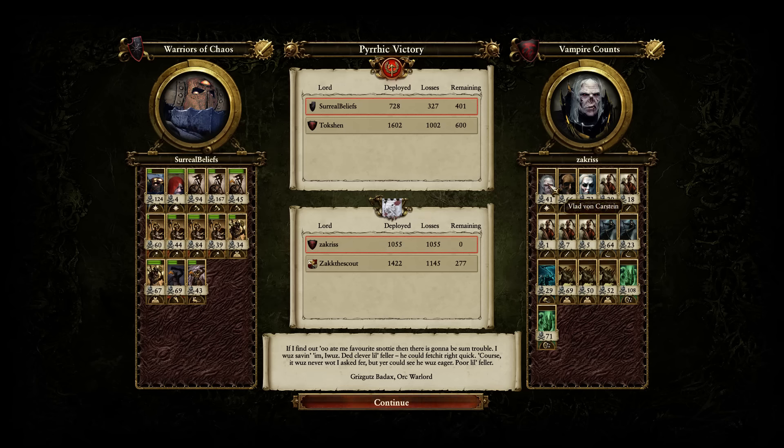Looking at Zankaris — he brought in Vlad, yeah, Vlad's usually very strong. But he brought in way too many zombies; two to three is your max. He didn't bring anything with staying power — Grave Guard would have been much better. Crypts are okay. The Mortis Engines got a lot of kills but they're expensive and won't win your entire battle without a supporting army.